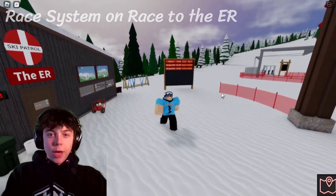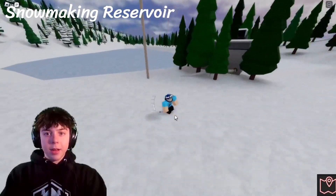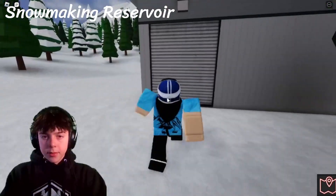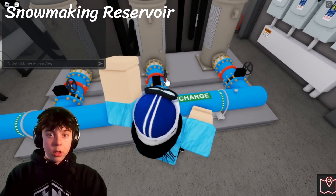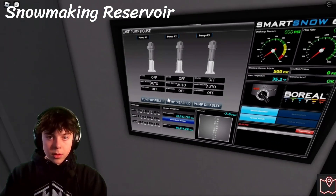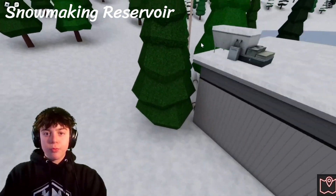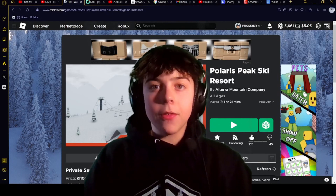For the final thing you may have missed: this giant lake at the bottom of Crystal. This is used for snowmaking — you can see there are some pipes coming out of the water that suck the water in. I thought it was staff only but I can go in. I can't enable anything here. This is a little snowmaking area, prior to the new snowmaking system as well. And that's everything you may have missed in the new Polaris Peak update.